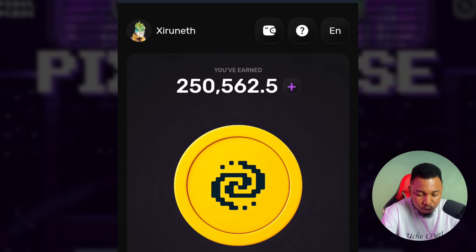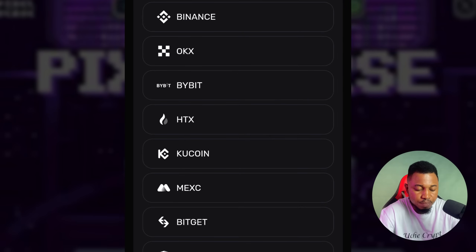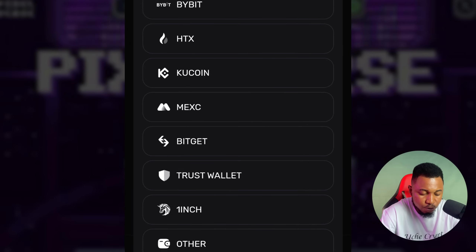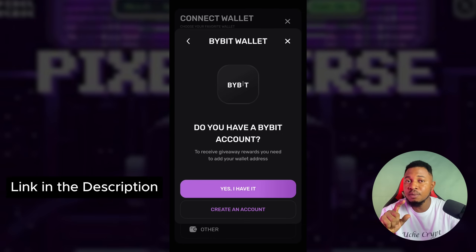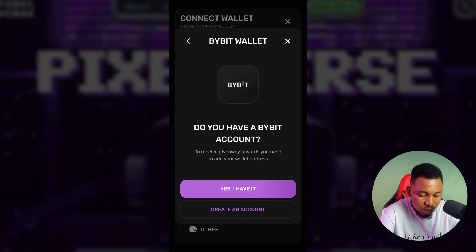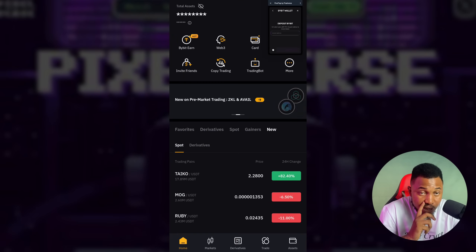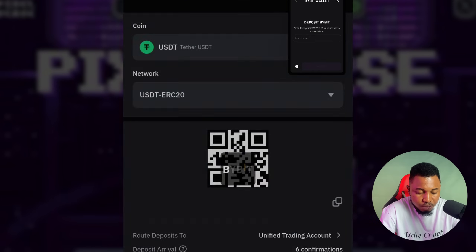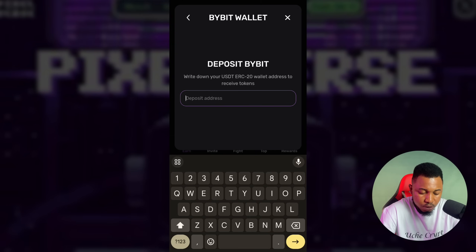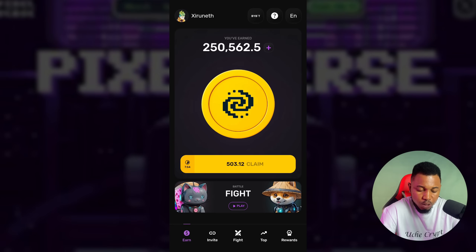One final thing to do is click on the Wallet section at the top of your screen. Select whichever exchange you have — Binance, Bybit, or OKX. I'm going to use Bybit. I have my link in the description so make sure to create an account. You need to get your ERC20 wallet address to receive tokens. Open Bybit, click Assets, click Deposit, click Deposit Crypto, select USDT, select ERC20, copy the wallet address, paste it in, click Confirm, and your wallet is connected.